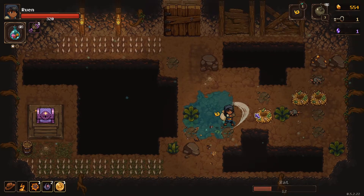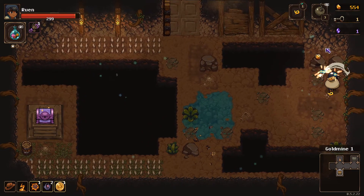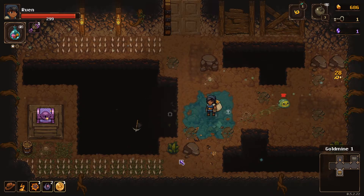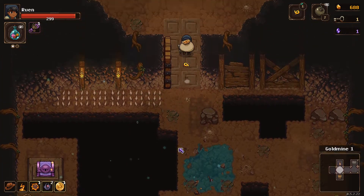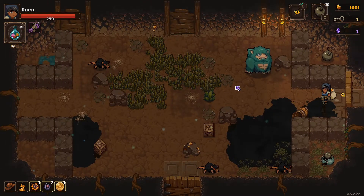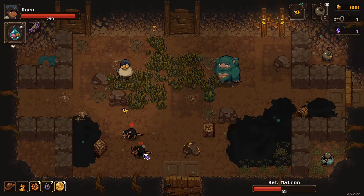We have a little knockback on the old pickaxe — got rid of him. The question is: do I take the damage or the cursed chest? Let's check for a secret room. No secret room for the shop. I'm going to get more bombs here. We're definitely going to want to kill out these rats before we do anything with that guy over there.